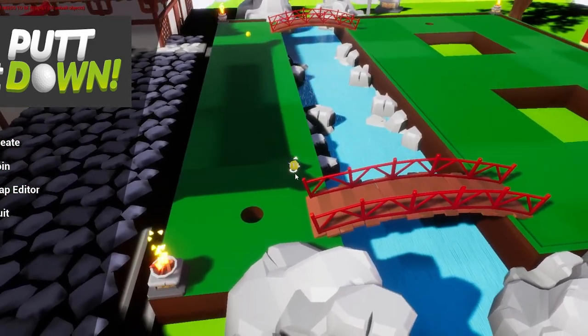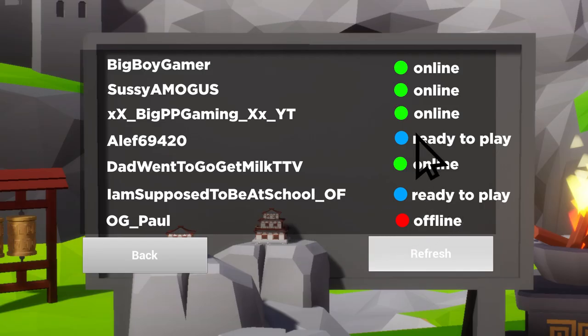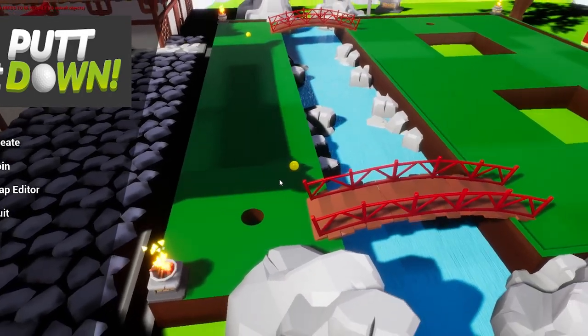So let's take a look at some gameplay footage. Here, you can see me selecting a course and inviting my friend to join me in a game. As you can see, the graphics look great and the gameplay is really fun.